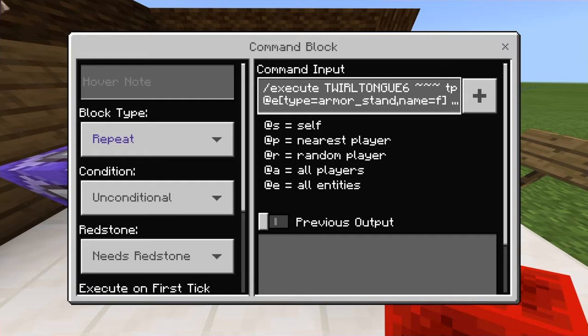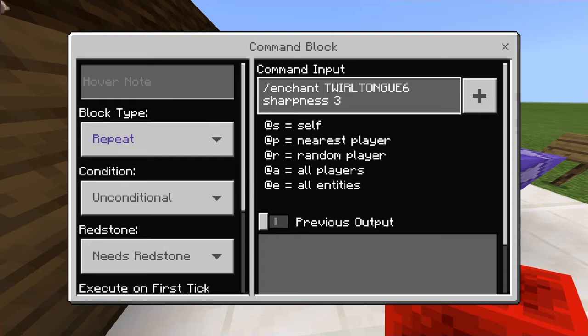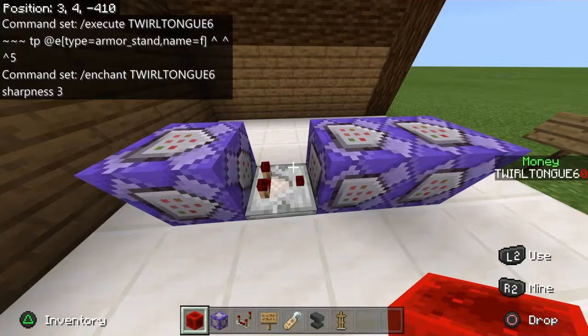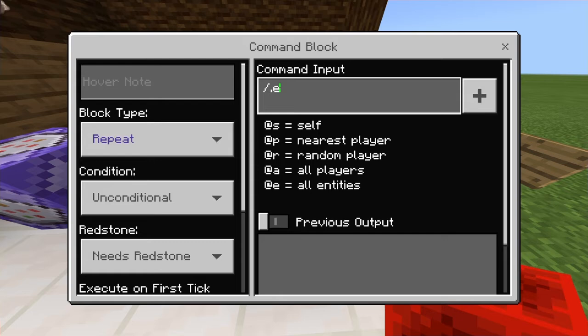Let me explain what each command does. Whenever you have an item enchanted with sharpness 3, it gives a signal, and any armor stand named 'f' will be teleported five blocks in front of you.